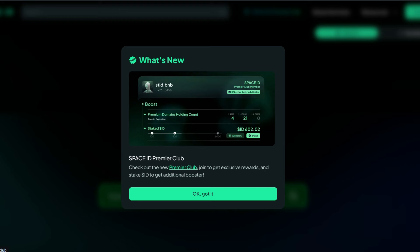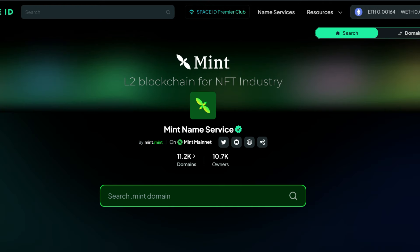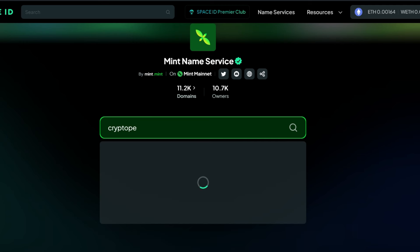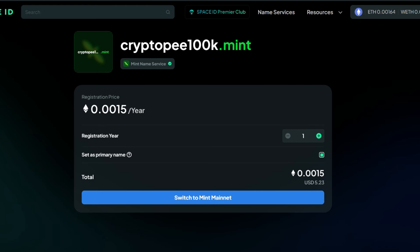On Space ID, connect your wallet — MetaMask or Rabby wallet. Search for your choice of domain name. I'm going to go with 'cryptop' which is free and available. Click on it and it's going to cost around five dollars to mint for one year. If you want two years it's ten dollars, and so on.